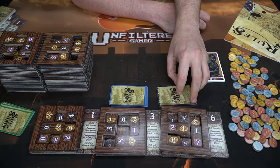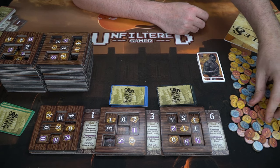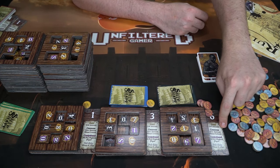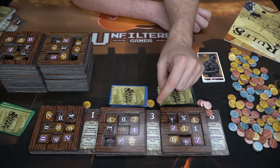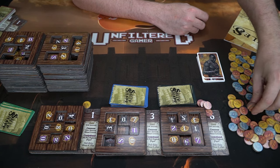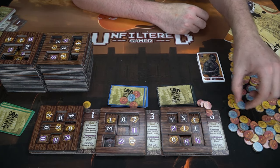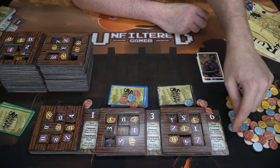At the end of the first voyage, tally up points. Gold scores directly — four gold equals four points. For cannons, subtract the lowest player's cannon count from yours: if you have seven cannons and the lowest is three, you score four points. One player had a hidden rat that cost two points, so he only scored eight instead of ten.